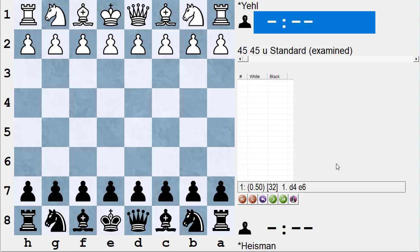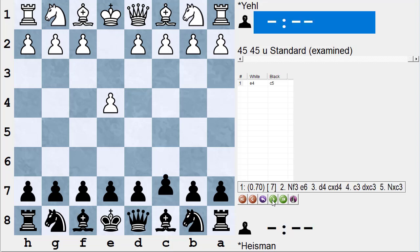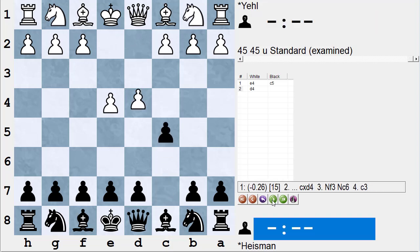I won again in the first round, just like I did six months earlier at the Liberty Bell. After three rounds there were only two players at 3-0: Mr. Yale and myself. I was rated 1716 at the time, Mr. Yale was rated in the 1900s. We were playing on first board and I was out for a little revenge.